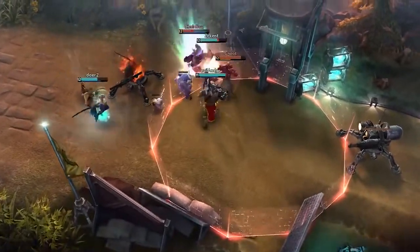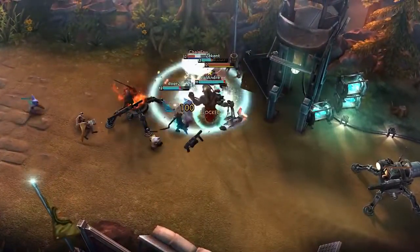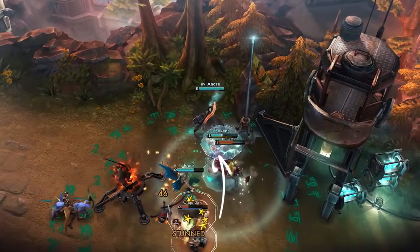Saw is regenerating health fast, and the enemy Arden is doing everything he can to keep him alive. But another Afterburn, and Saw is knocked directly towards Adagio, who is already channeling his ultimate. Coupled with the brief stun at the end of the knockback, Saw has no choice but to accept his fate.